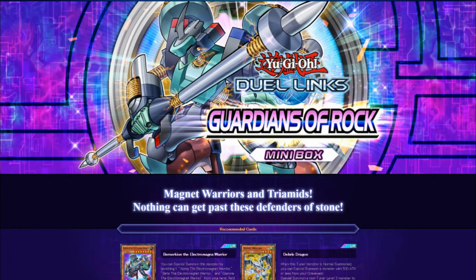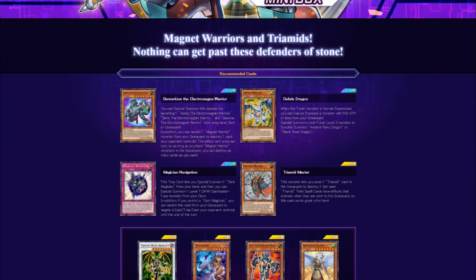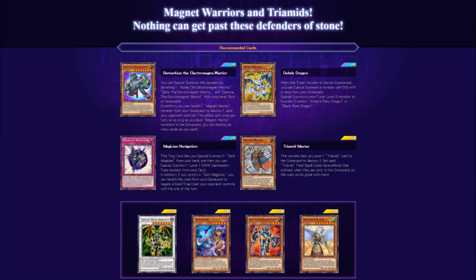What's going on everybody, welcome to this Yu-Gi-Oh! Duellinks video. As you've probably heard and seen, it leaked on the internet and on the official Konami website — there's going to be a new mini box dropping June 18th, which is Guardians of Rock, featuring Magnet Warriors and Tri-Mids. Nothing can get past these defenders of stone. We're going to be playing with a lot of extra stuff, so get your gems going and get those credit cards activated.